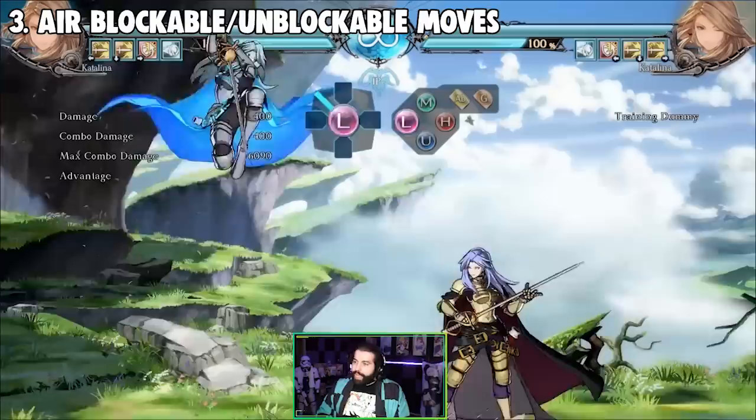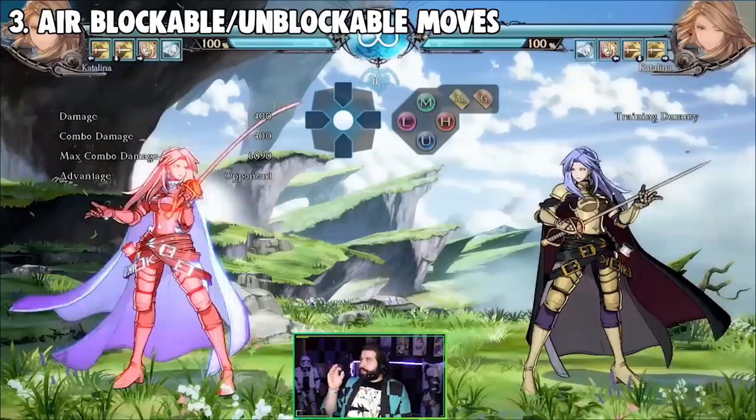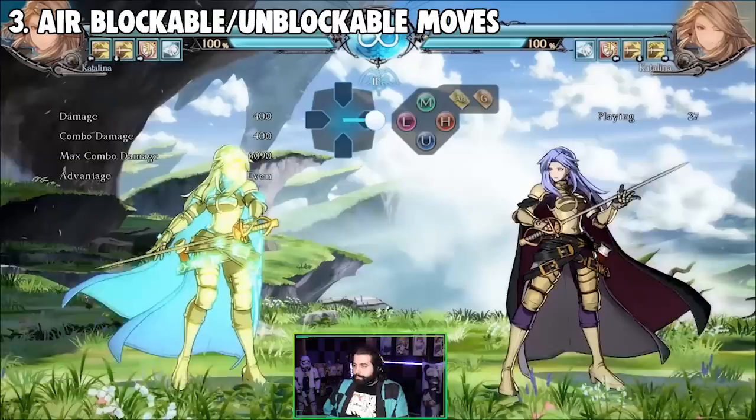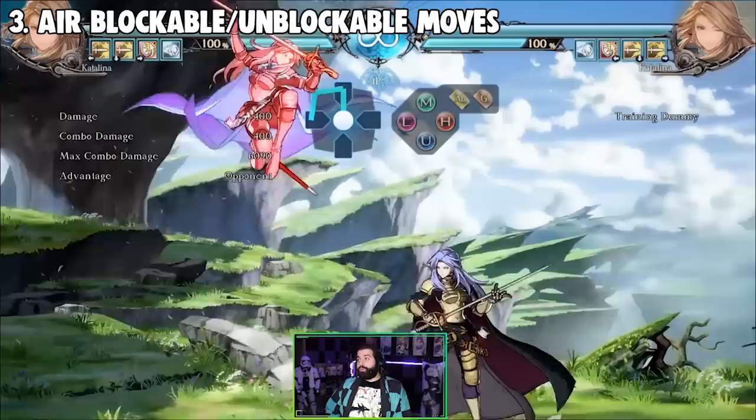You cannot do anything unless you have an anti-anti-air move — that's a different topic. This is also why characters like Catalina, Gran, and Charlotta have a lighter DP. There's EX DP, heavy DP, and light DP. The light DP is not air unblockable — as you can see, I was able to block that DP in the air.